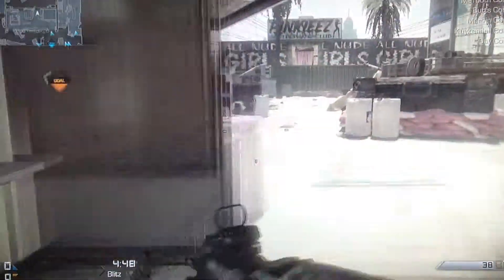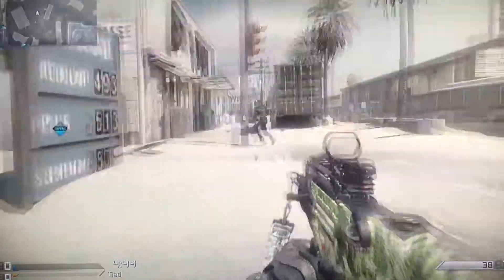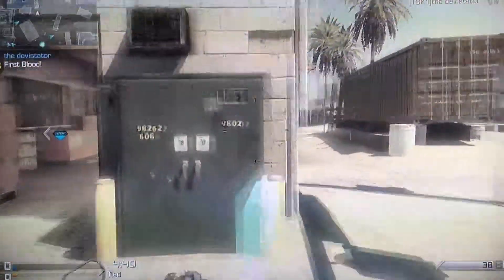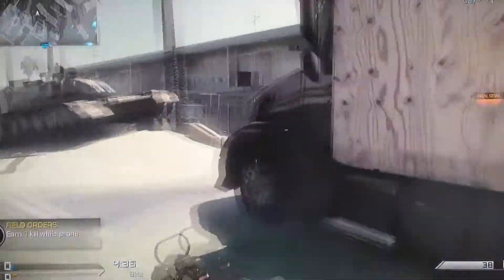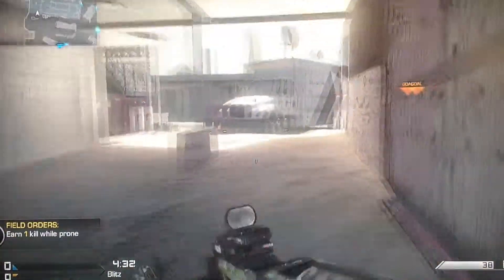As you just heard, score by reaching the enemy portal. You see there is a goal and I must reach it to score a point for my team. It's eight points each way.